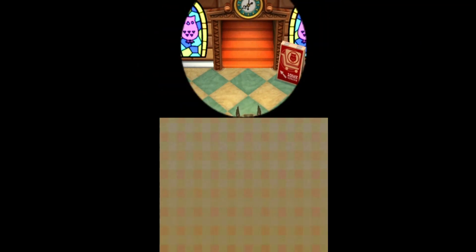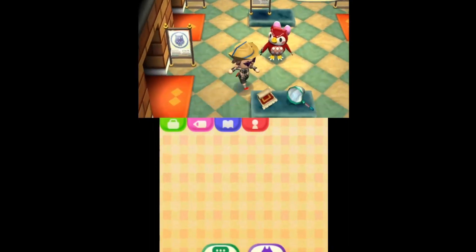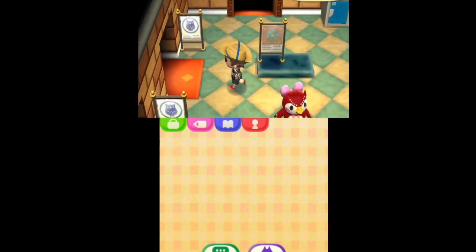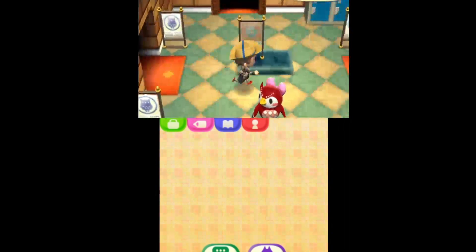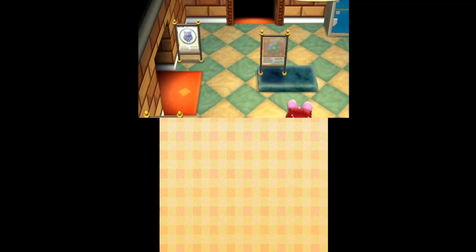We're gonna go up here to Celeste's area, which you get from the museum expansion by completing requirements. Over here you can buy some stellar tools and astrology stuff, and here are extra rooms for storage and such. I only have these two filled in, but in them is pretty cool stuff.